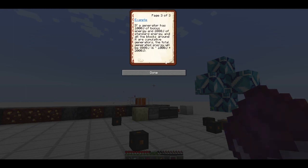For example, if a generator's bonus is 1,000 joules and it's running 2,000 joules as the standard, and all six blocks around it are also generators, it's going to give you another 1,000 times six — another 6,000 joules. So that one generator will be producing 8,000 joules of energy per second.